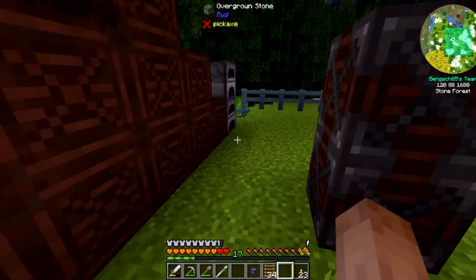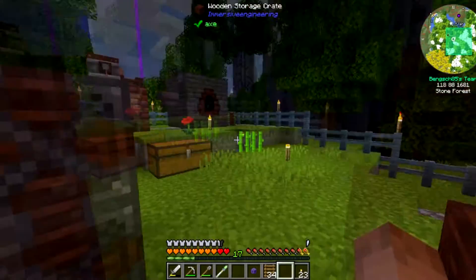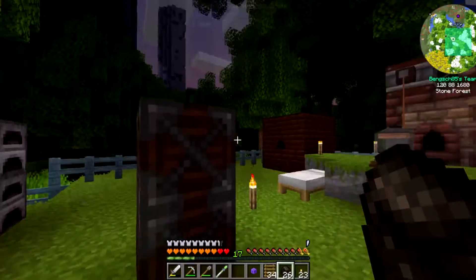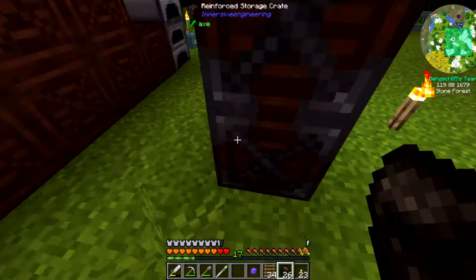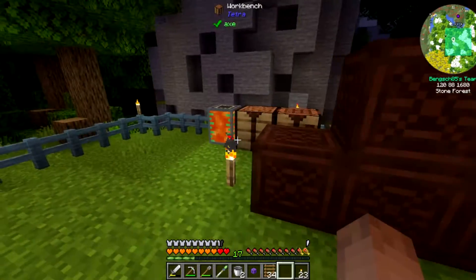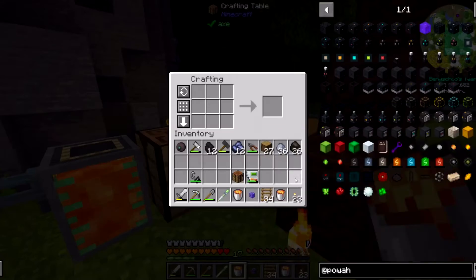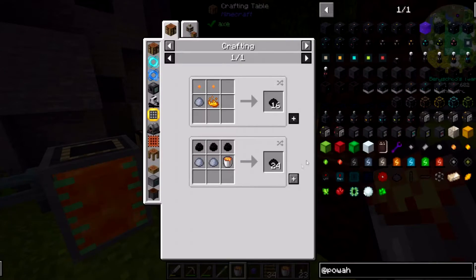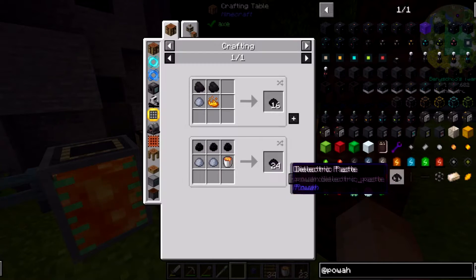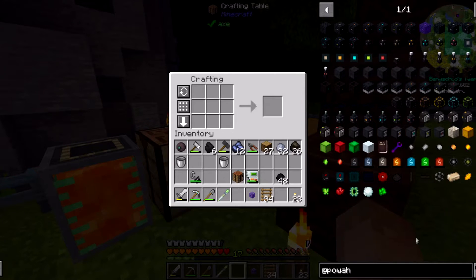It makes me feel dumb honestly. We did have charcoal in there — so we need charcoal, we need clay, and we need lava buckets. Just like that we should be able to build — yes! Dielectric paste, we can do it! Look at all that dielectric paste we have, isn't it beautiful?